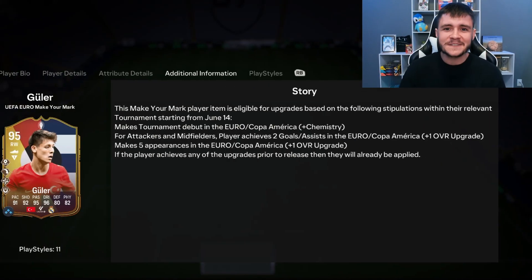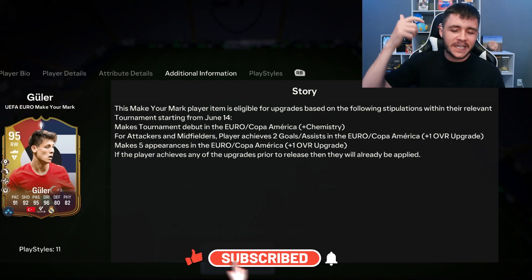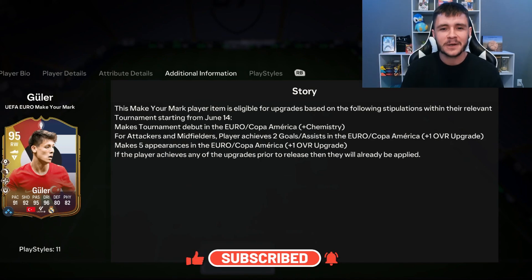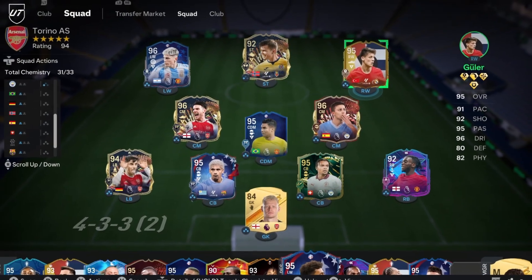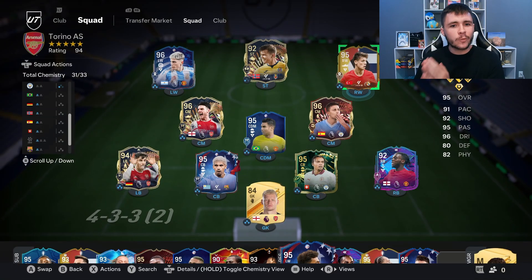As always, if you guys enjoy these FC 24 player reviews, do me a huge favor — leave a like on today's video and consider subscribing to the channel if you are new. This is the team we're going to be using in Fut Champions to test out the new Arda Guler card. We're going to be playing him as the right side center forward in the 4-3-2-1 formation. Without further ado, let's jump into game number one and see how good this card really is.